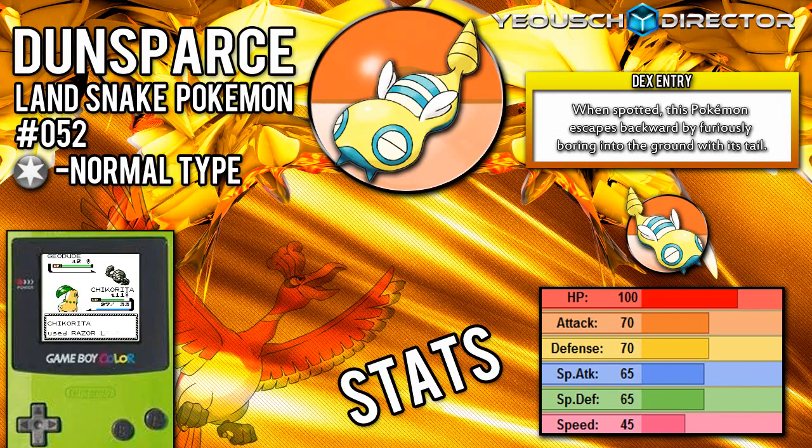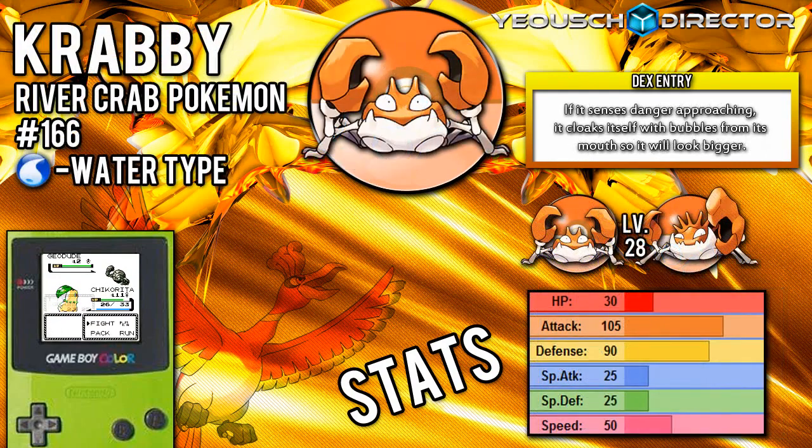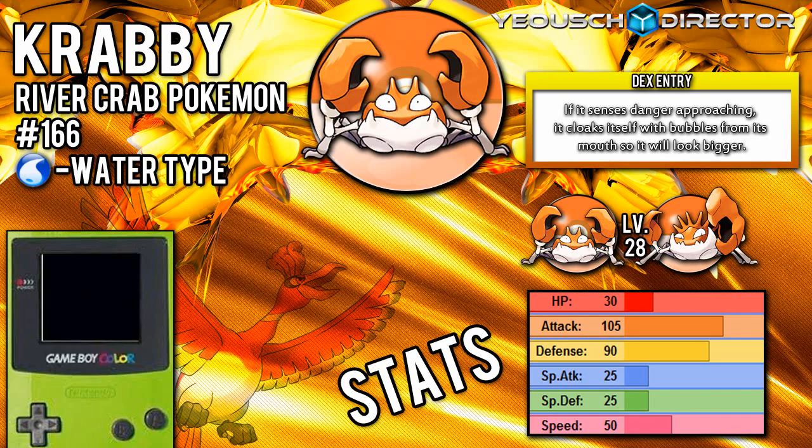The next Pokemon you can find here, but only if you have the TM move Rock Smash, is Krabby. It's a very good Pokemon — it's a Water-type and it has very, very good attack. If you are able to get it up to its final evolution, it's gonna be a beast.